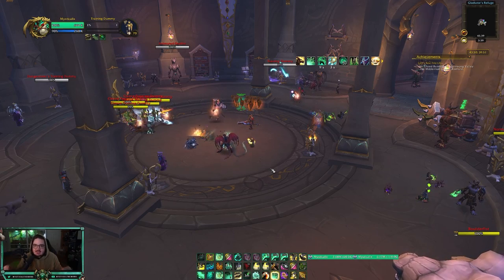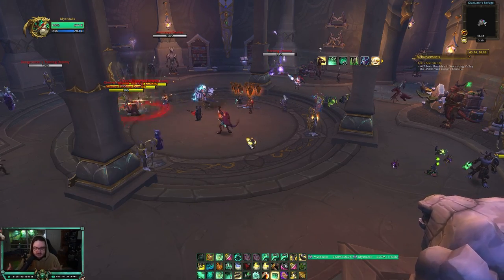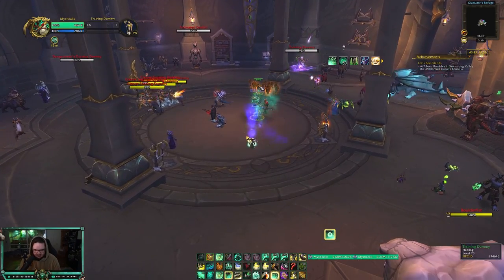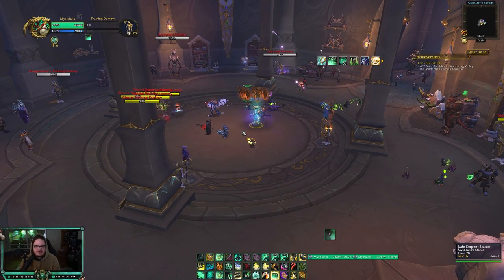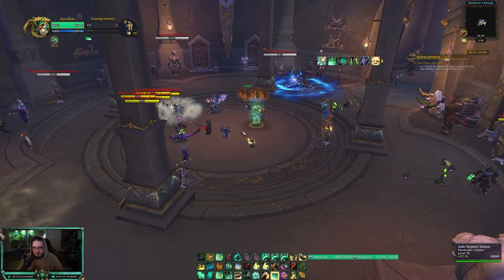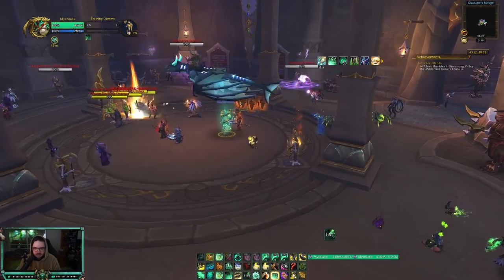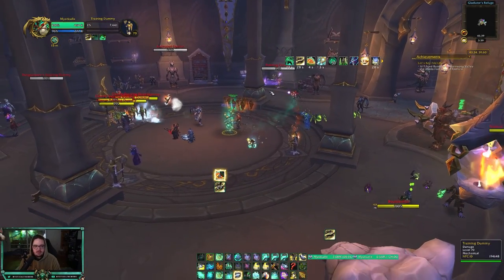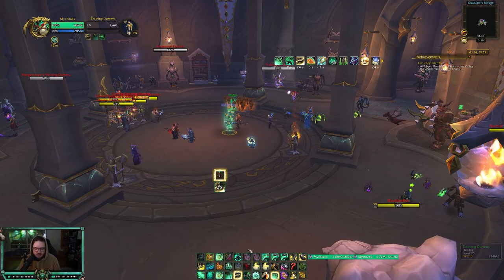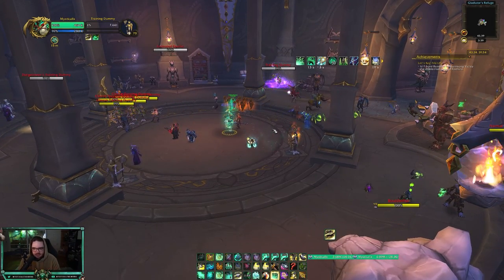Enveloping Mist is like the best HoT in the game, which is why I use it at the start of Shuffles. In Shuffle I put stats down on everybody, and if I'm playing against a Mage, Rogue, Hunter, or something with openers, I'll try right before they open to go Yu'lon into instant Vivify into Thunder Focus Tea Enveloping Mist — that gives the most mana reduction for instant healing, the Yu'lon buff on teammates making them take more healing, and the mana reduction.